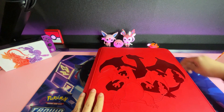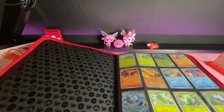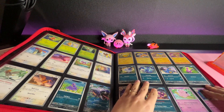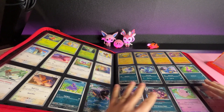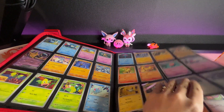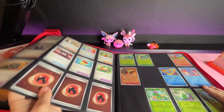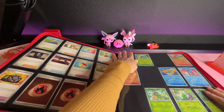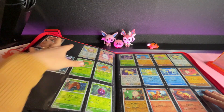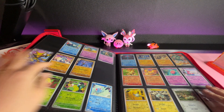The Charizard binder — let's open it and see what's inside. I've been working on my collection with the help of my local store, they're really awesome. I finally completed the main card set. I put in these as spacers so I could start again here. I also put all the full arts into the normal cards — like, why wouldn't you? It looks so cool with the full arts there.